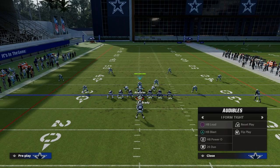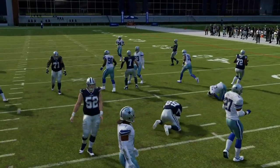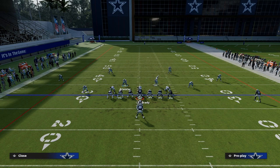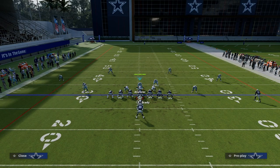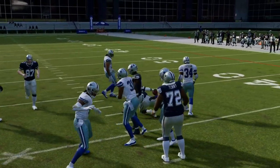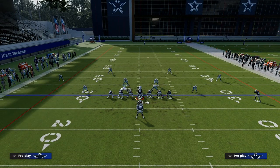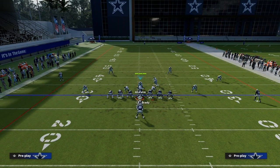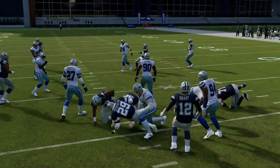If they run a duo game or Power O — yes, you can shoot through the A gap on duo. But Power O is really the killer; that's the one you've got to be careful with. Stretch is not that great with a pinched D-line. ISO is not great either. The safeties are really the key to stopping Power O. That's why if someone's running the ball consistently, I like to go to the spinner play, because the safeties help a little more. If they run off-center, it's not too bad because you've pinched your defensive line and can shoot through the A gap.